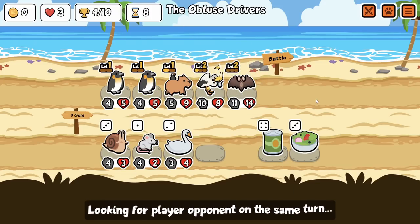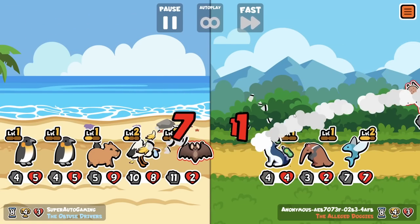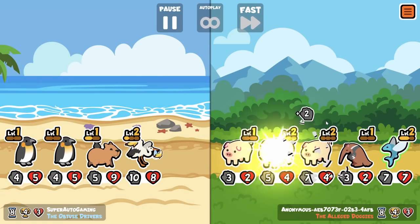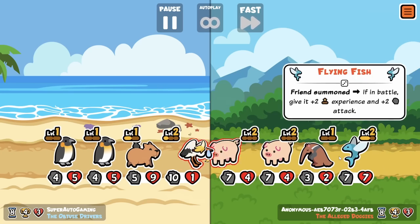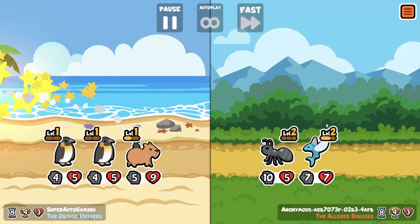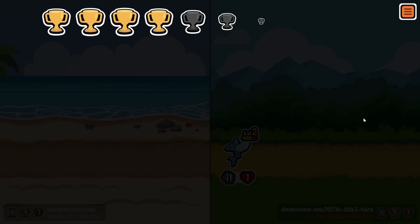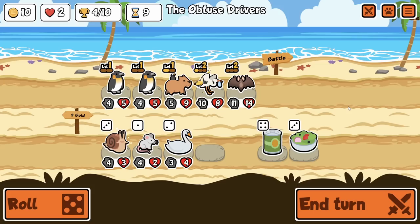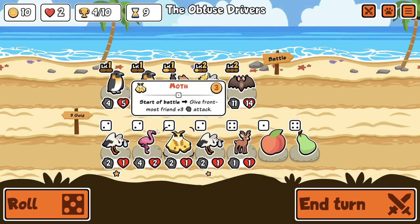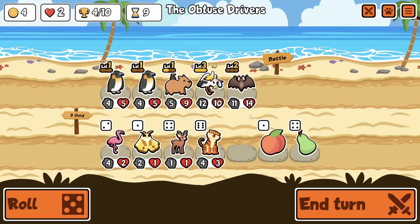Next turn we're gonna start looking for crocodiles, and trying to get the level three stork so when we kill it we can actually try to get a tier five. Oh my god, flying fish is insane! He gives everything experience at level two — what the hell? That was like the alpaca. There's too many things happening and we get a tiger. I like tiger.